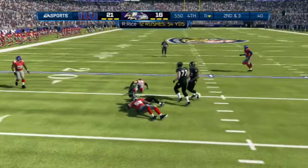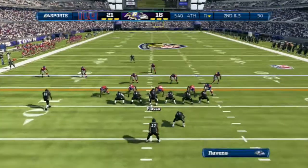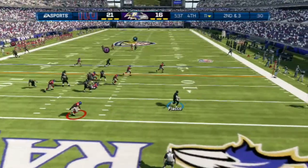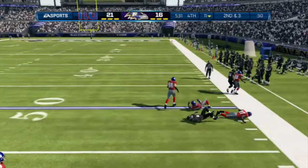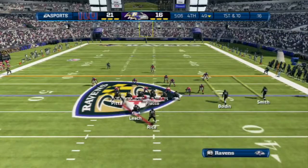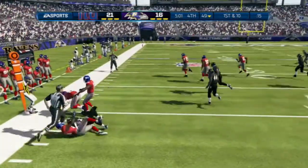My mindset right then was we're not giving him the ball back because he's moving it way too well on me. So we are going to waste every bit of time. I scramble out of the pocket and I hit Torrey Smith wide open for a huge gain to get us into their territory. That's when I knew I pretty much had this game in control — I was just going to go into cruise control now.